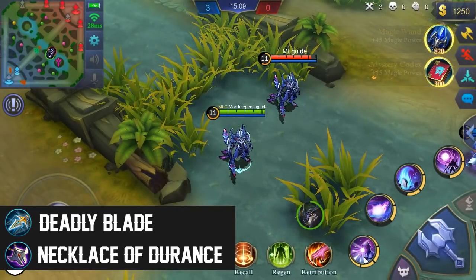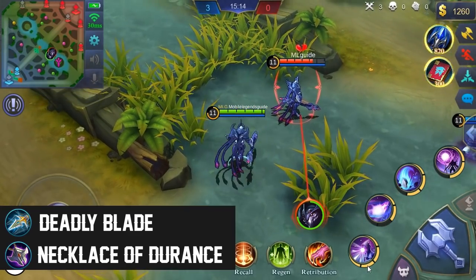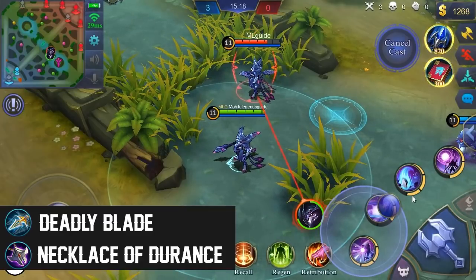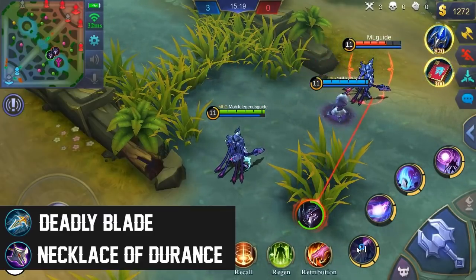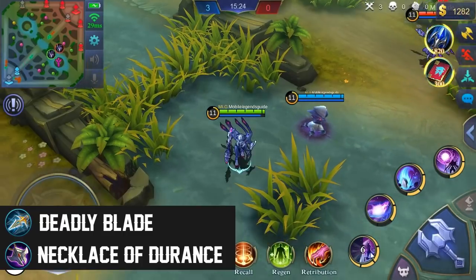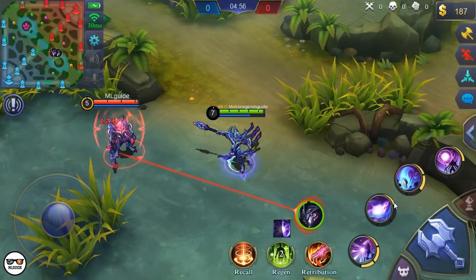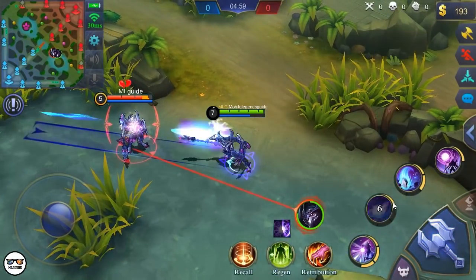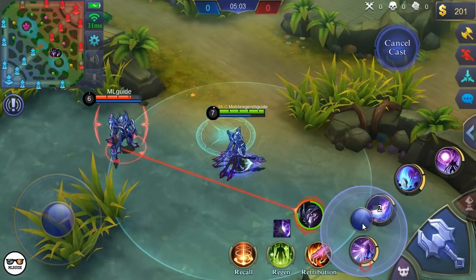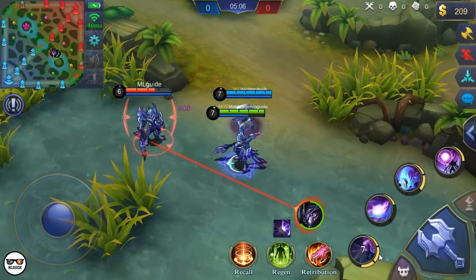Next up is the Deadly Blade and Necklace of Durant. And as you'll see, they work as well. Both you and your Nightmaric Spawn can reduce the healing effects of any heroes by 50%. However, we needed more tests since we don't know if you are getting the times-two effect as well. We'll make a separate video on this one and show you the results. It's really gonna be sad for Estes if you get a total of 100% heal reduction.